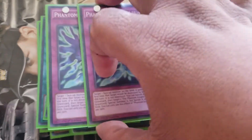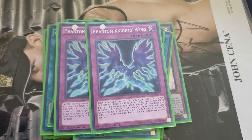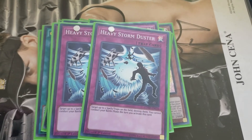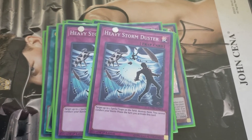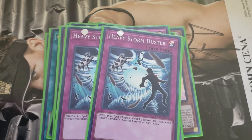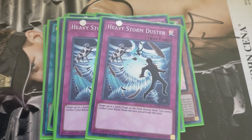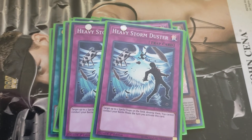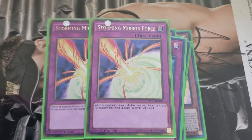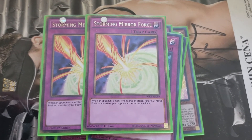Moving on to the trap lineup. Double Phantom Nightwing — protection, also gives the monster a 500 boost. Double Heavy Storm Duster — take care of backrow just in case they're running backrow as well. Something that really hurts this deck. Double Storming Mirror Force — battle traps are always good, just in case you don't have any protection for your monsters and they decide to go all in. Well, it's all going back to the hand.